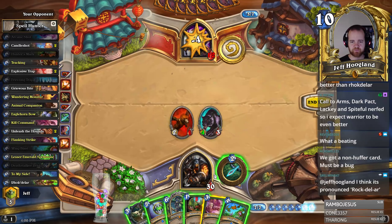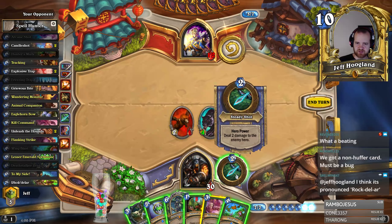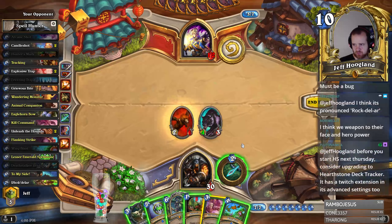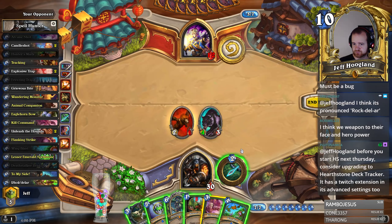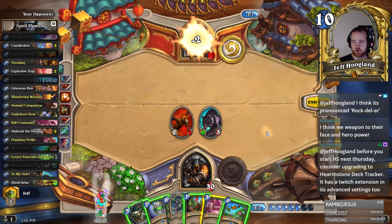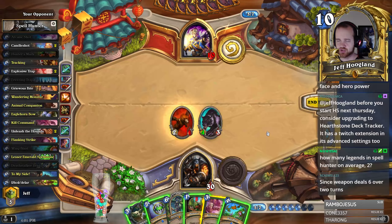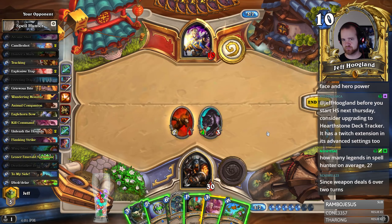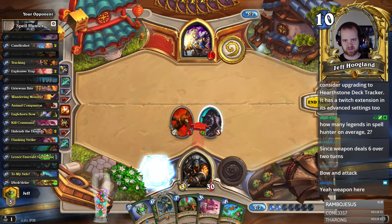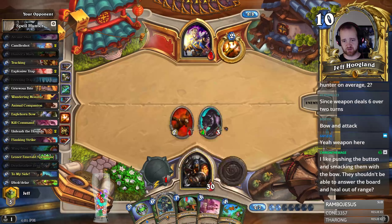They're going to 12 here. This is five points of reach, this is three points of reach. Is it nuts to just Spellstone plus hit them with this? I guess that means I'm out of beasts, but I have Rexar to start building beasts next turn. The weapon deals six over two turns, and it also means I keep this in case they sweep — they kind of need to sweep. That sequence is probably better; this puts them down to seven.